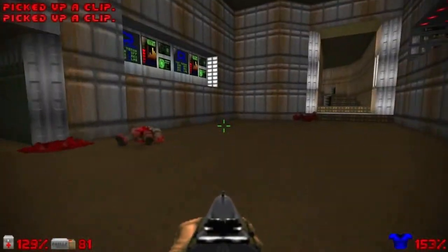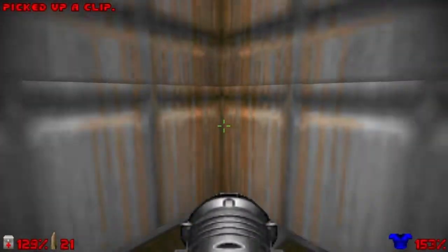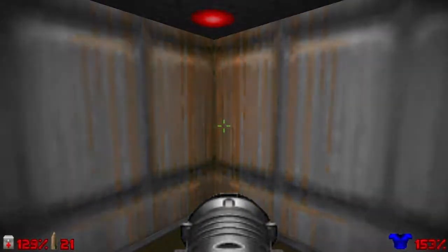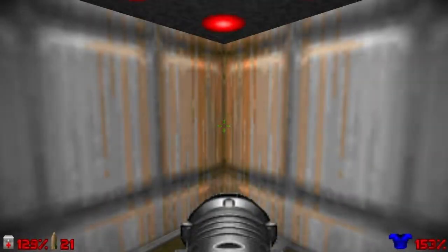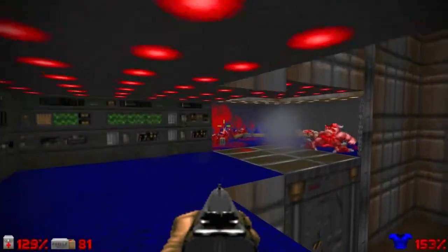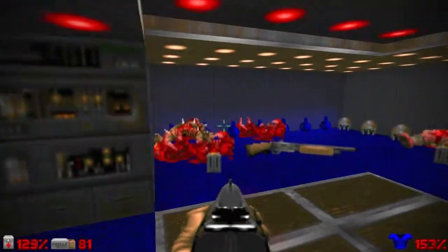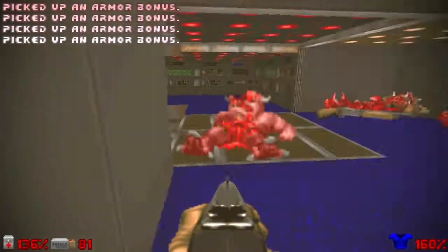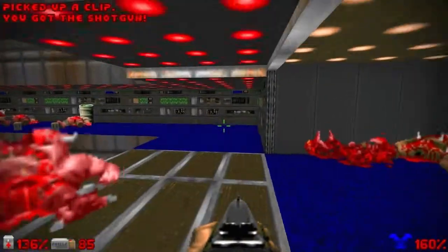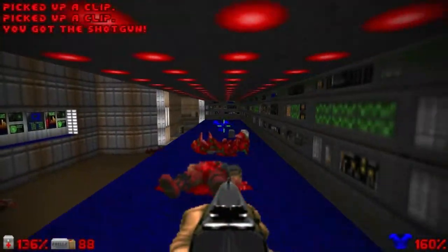Alright, this section is finally clear, so let's take this lift here on the right. Be ready, because when you go to this section right here where that barrel is, a trap will be revealed. I like to have my rocket launcher, walk backwards, and usually one rocket to take care of all of those guys — if not, just use your chaingun or shotgun to finish them off. Pretty nasty trap, but the secret to kill those guys very easily is to aim the rocket just on the barrel in the center.